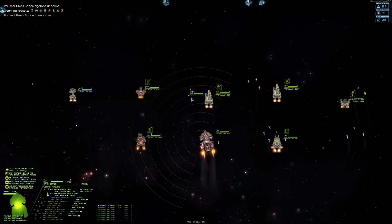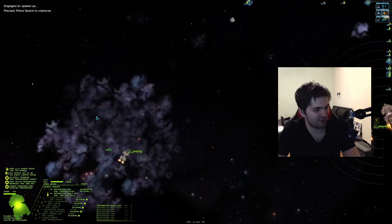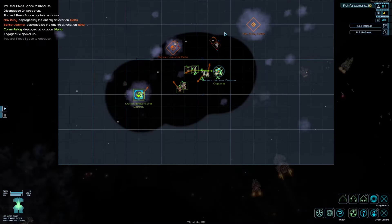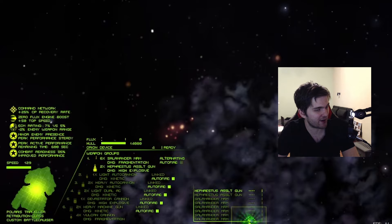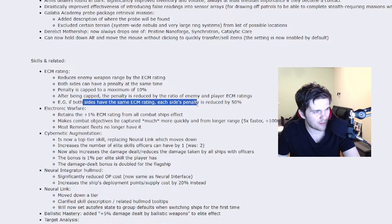I'm not sure about the ECM rating now. Here I have better ECM rating, therefore the enemy range is lower. When you capture the points, the ECM rating will change. As the enemy took two points, they get the advantage. Now, as we are winning by the ECM rating, the enemy weapon range will be minus two. So as I understand it, everybody will have the penalty and you will just reduce it. We will see.